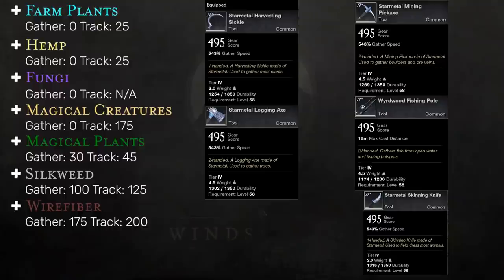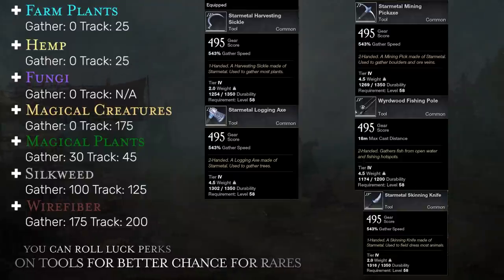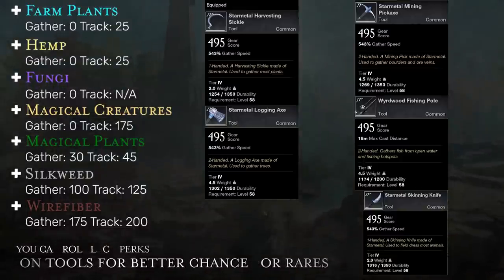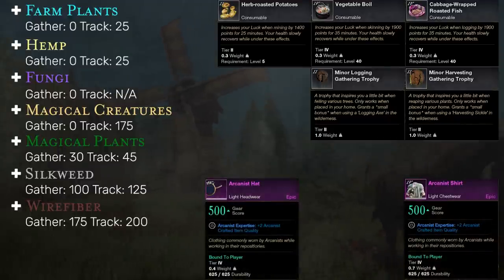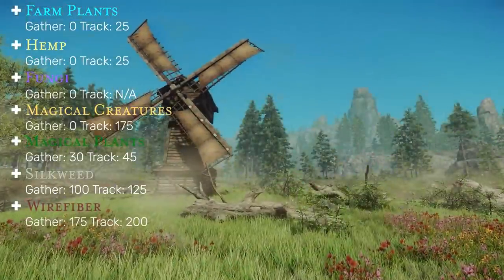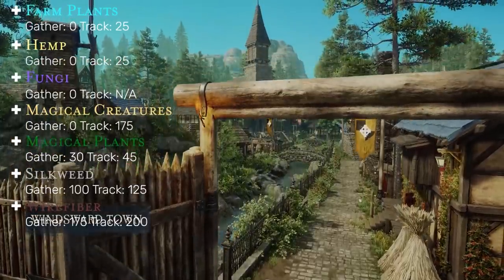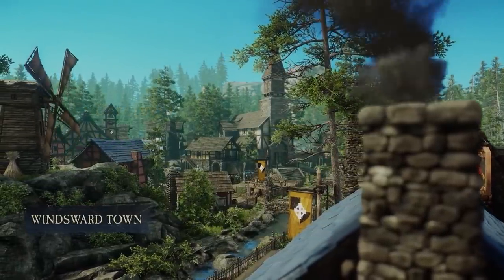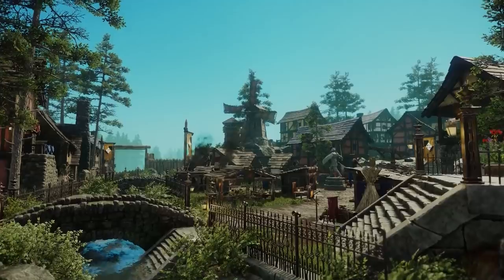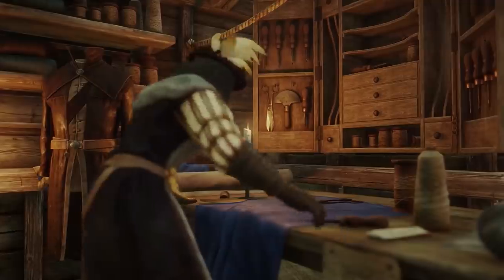With any of the gathering professions, the tools also have tiers associated with them just like the gear. The tier of the tool can affect your gathering speed, alongside your chance of gaining rare resources — just like gathering food, trophies you place in your house, and gear with gathering or crafting perks. The higher you get in these gathering and crafting professions, it increases your chance of getting rare outcomes in the previous tiers. For example, if you're at 100 mining and go back to farm silver ore, you might have a better chance of getting lower tier gems from the node.